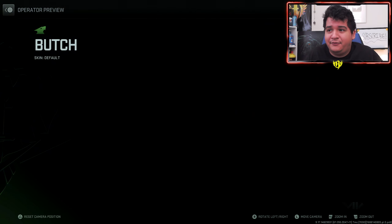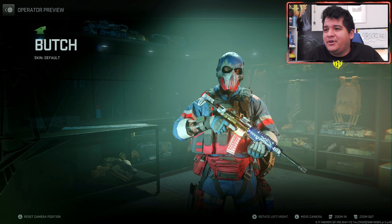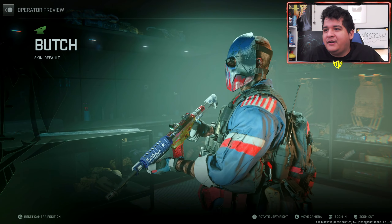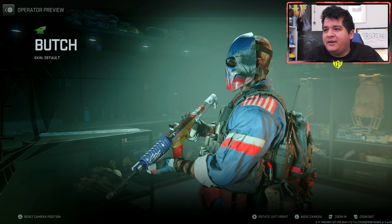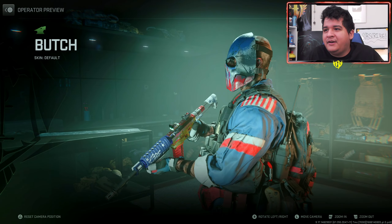First off we've got Butch, who is the new Operator, and he actually comes with a DMZ bonus effect of a free UAV if that comes to be useful to you. For an American-themed Operator, he's got his red, white, and blue.